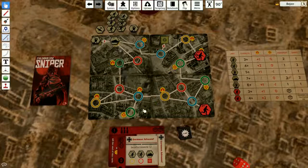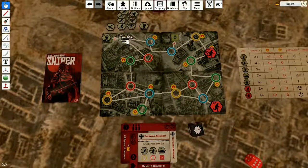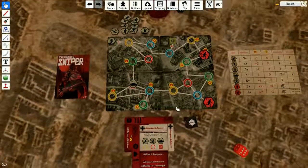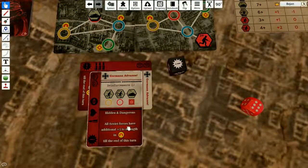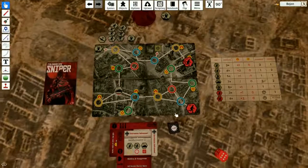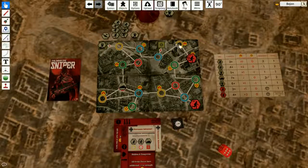I can move the tank like this or like this. Since I can choose, I think I'm gonna move him this way — three spots. He's gonna end on the open ground. I have a hidden danger card, which means all Soviet forces have plus one strength if they're in the buildings. And I have two supplies. If I move with my sniper two spaces, there will be two range between me and the officer.